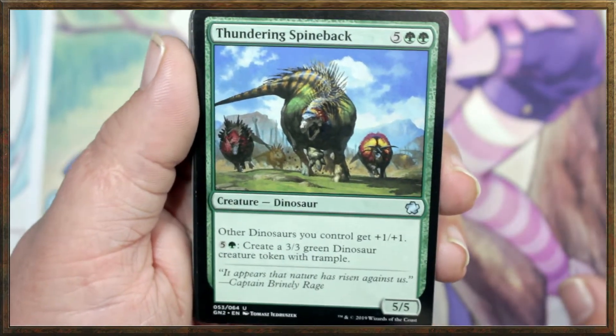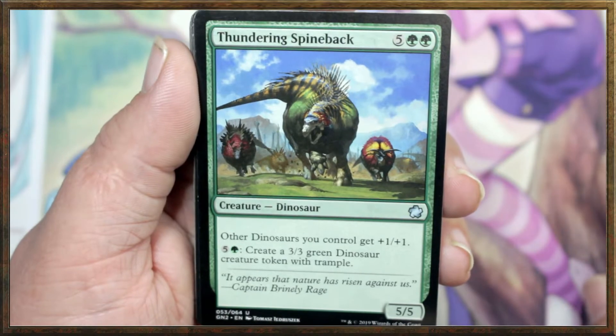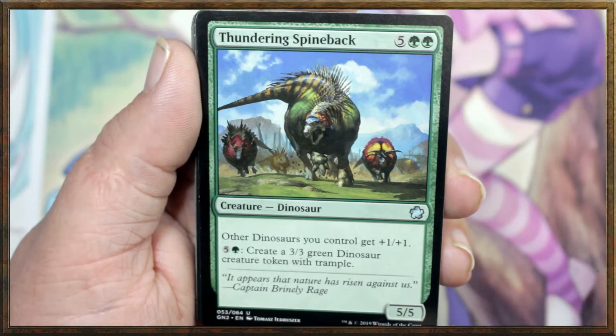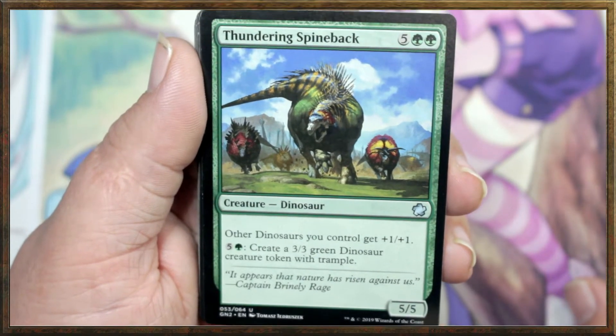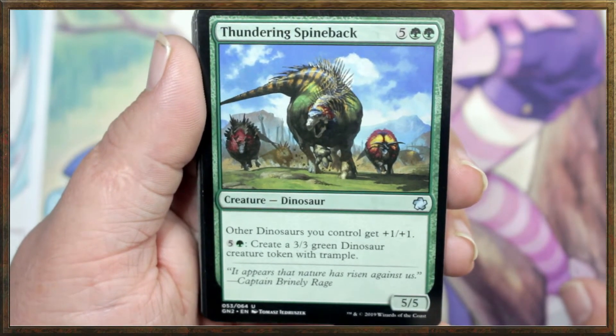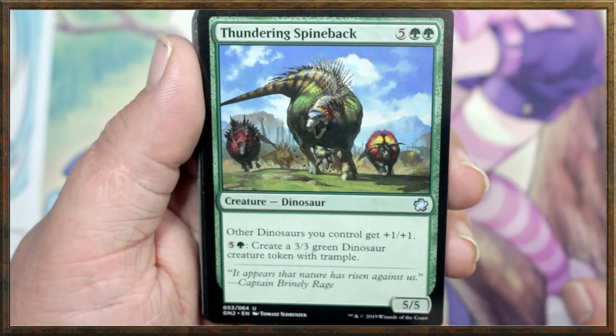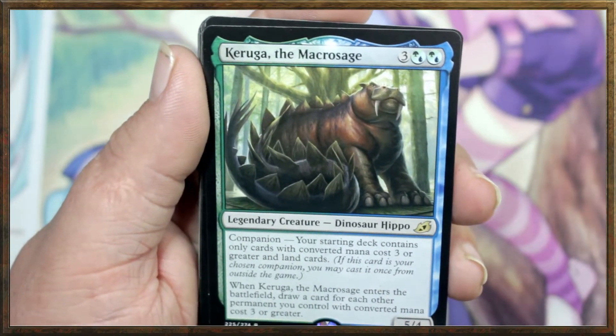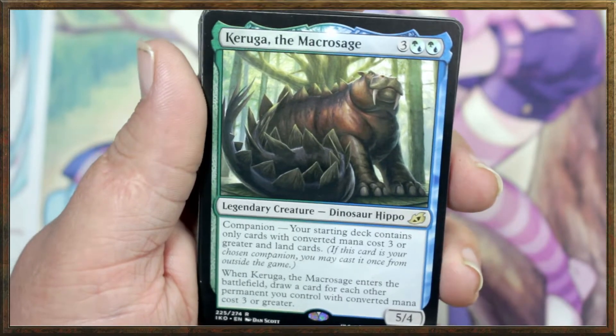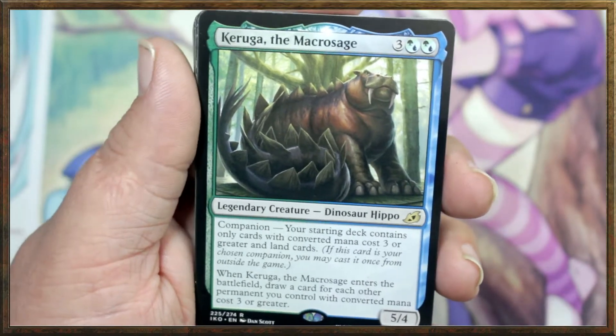We got a Thundering Spineback: other dinosaurs you control get +1/+1. Pay five green, tap — create a 3/3 green dinosaur creature token with trample. It's got a little blue in there, but there's no blue in this deck, so it's not necessary — but still, you can do blue or green, which is really cool.